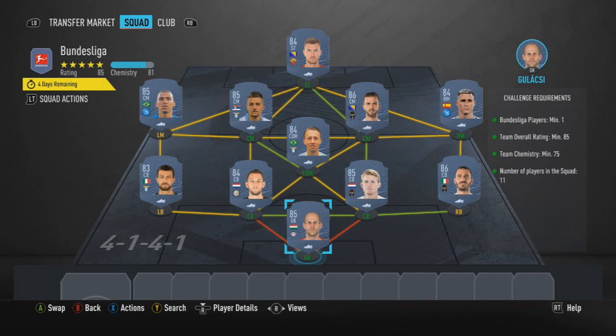Then the Bundesliga squad — Gulasky for that, with Bounicis, Edelit, DeVry, Jerby, Alan, Milinkovic-Savic, Lukas Flava, Pjanic, Calhanoglu, and Dzeko.